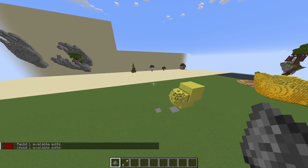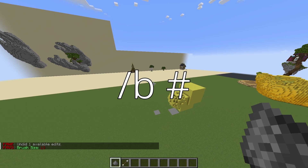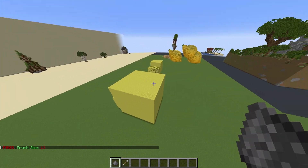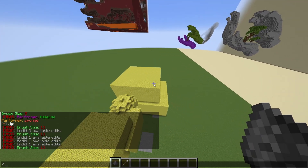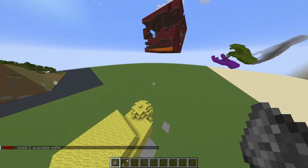If you don't like the size of the brush you're using, you can type /B space and a number. So if I type /B 13, that's going to give us an incredibly large cube — usually you're not going to want to go that size. If you type /undo and then a number, it'll undo that number of times. So /undo 2 undoes both of those cubes.